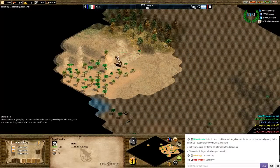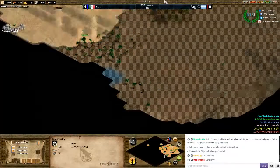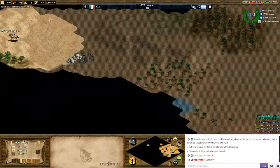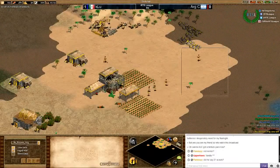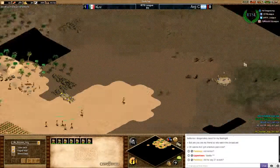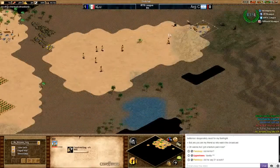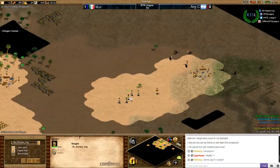Scouting the center of the map — he was really close to the enemy but can't tell where his base is from just two deer. He's moving out with villagers, getting a mill between a deer patch of six deer — that is heaven sent for a Mongol pocket.